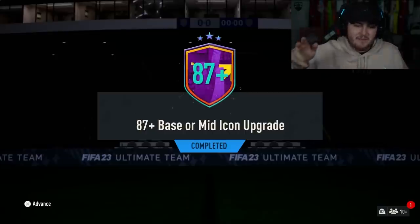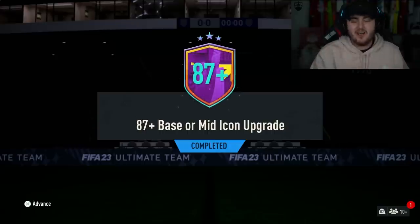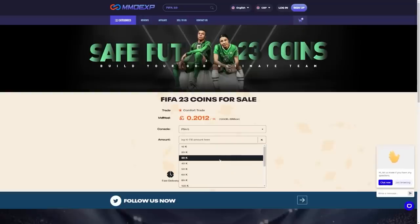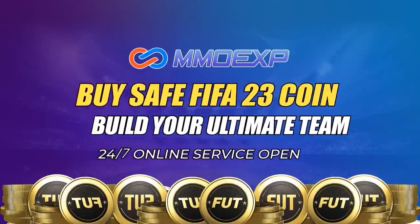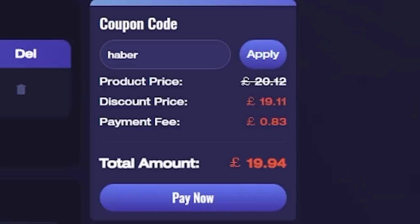EA dropped the 87 plus base or mid icon pack. Let's open these up and see what we get. For cheap, fast and reliable FUT coins, check out MMO EXP. There is a link down below and use the code HABER to get yourself 5% off all of your orders.